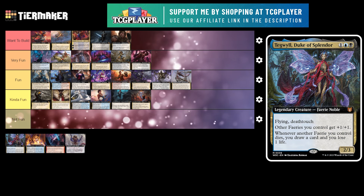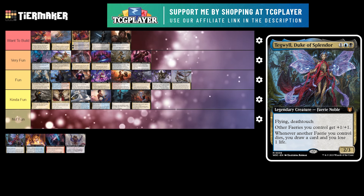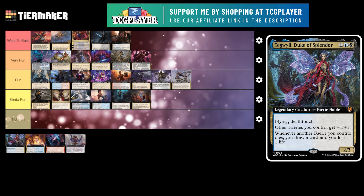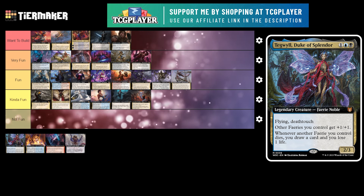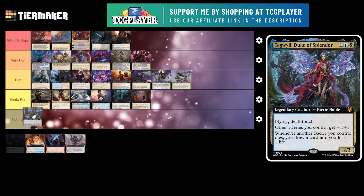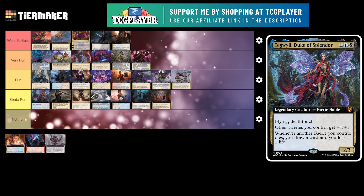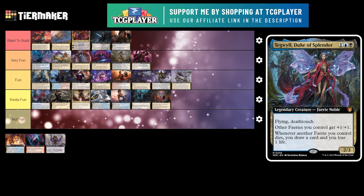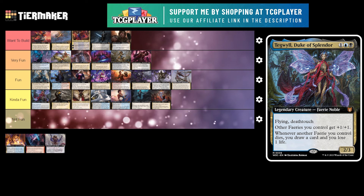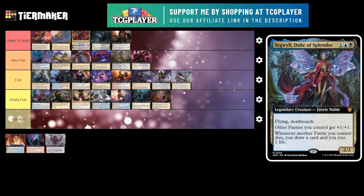Next up is Tegwyl, Duke of Splendor. It's a 3 mana 2/3 legendary creature fairy noble with flying and deathtouch. Other fairies you control get +1/+1. And whenever another fairy you control dies, you draw a card and lose a life. It's like a fairies aristocrats deck. This is a fine commander — I think a fairies deck would be really cool, but I don't think this is the commander I'd want to use for it. It's a fairy lord that cares about fairies dying, which seems a little disjointed. It'd be great in the 99, but I have no interest in using this as a fairy commander.